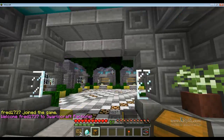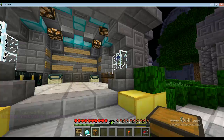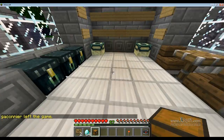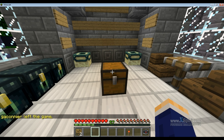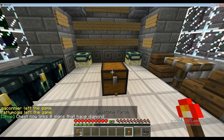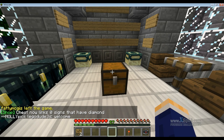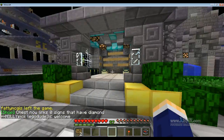The first thing you're probably going to want to do is set up your chest at your base. I'm going to do it right here — we're going to pretend this is my base. I'm going to set up 64 diamonds. All you have to do is put them in a chest and link it with a redstone torch, and that will link that chest with any signs that you make.